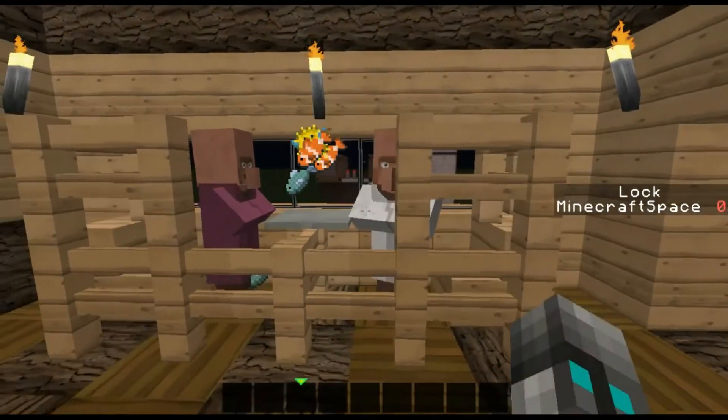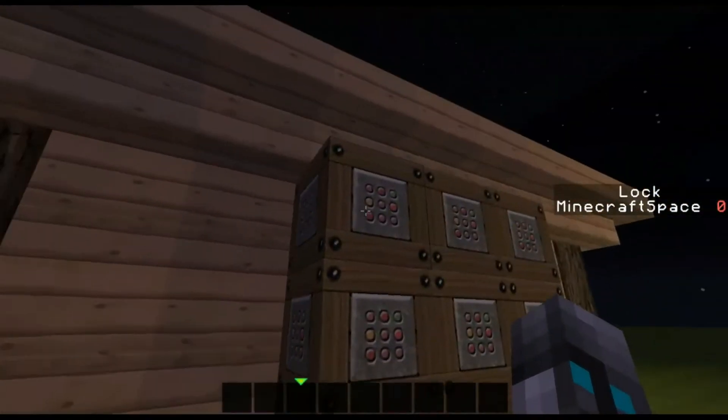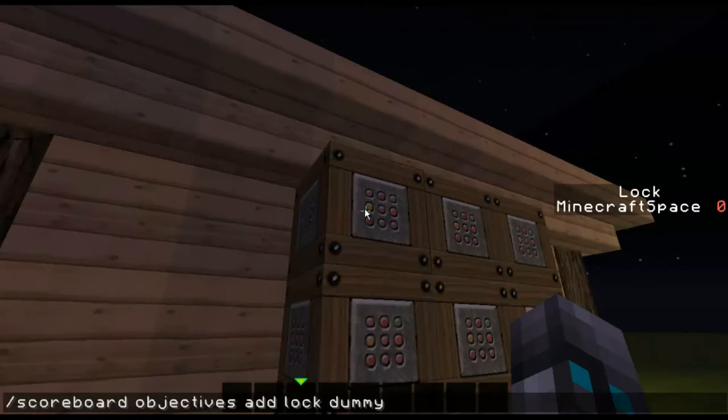Okay, so how does this work? Right back here you can see this is basically what the button is activating. So first you have to set an objective by going scoreboard — just press tab to extend it — objectives, add, and call it whatever you want. I just call it 'lock', and then a dummy variable which means zero to infinity, just numbers counting. And then this is what it will look like when it displays. The first 'lock' here that I wrote is what you're going to be typing into the command blocks, and this lock is what you're going to see on the side over here.